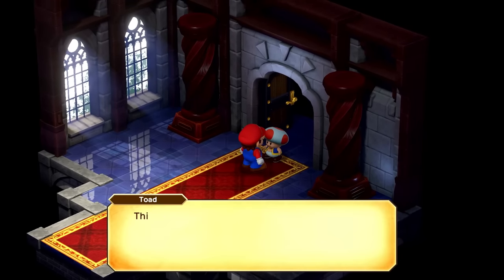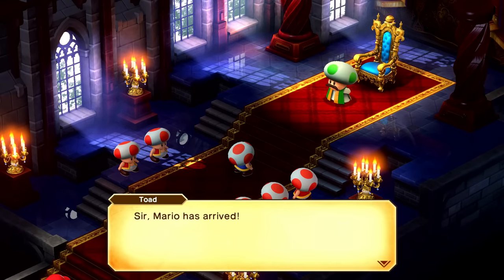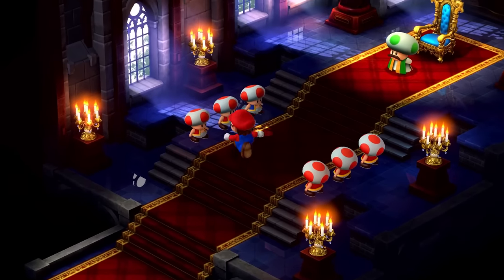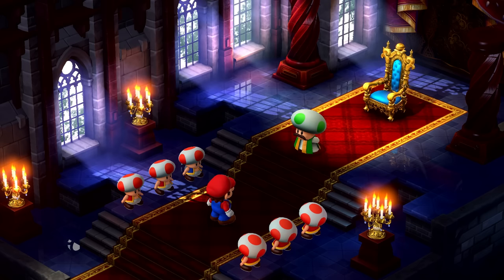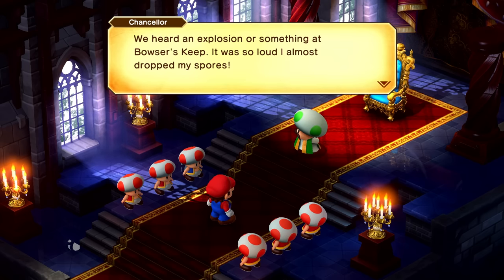Oh, there's the Toad again — this way please. I'm guessing that's the Chancellor, seems pretty important up there with the big chair. Sir, Mario has arrived. Mario, thank goodness you're here. We heard an explosion or something at Bowser's Keep — it was so loud I almost trapped my spores. Where's the princess? She departed for your house hours ago. Could Bowser somehow be behind all of this? I definitely think so.